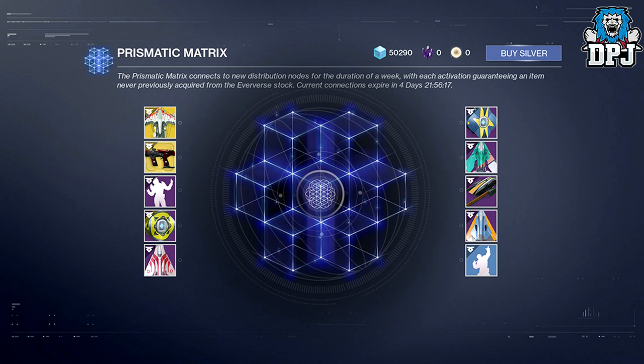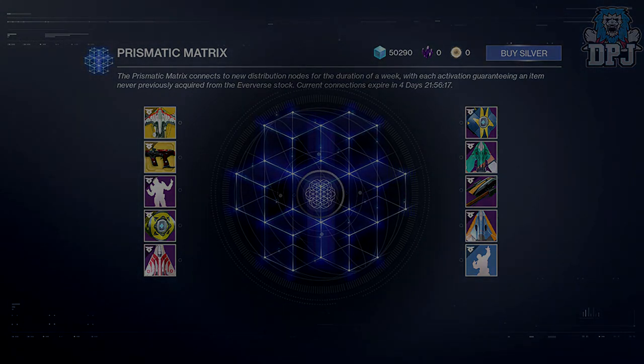If you somehow get the item you're chasing from the Prismatic Matrix list via a bright engram, that means next week you have an extra Prismatic Facet to use. And that, guys, is honestly what I would do. We've come to the end of the video — I hope this clears up a few things. If you're still confused, let me know down in the comments. Hope you enjoyed, leave a like, and as always I will see you on the next one.